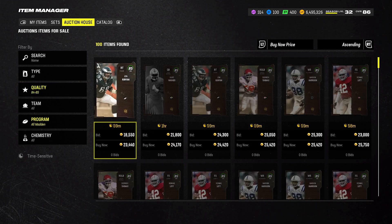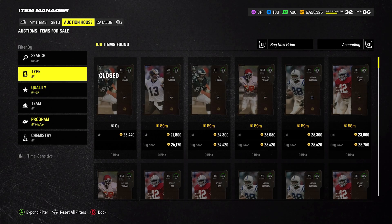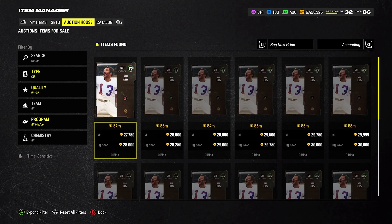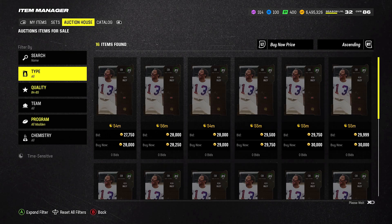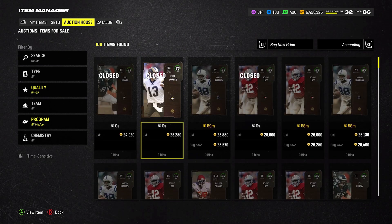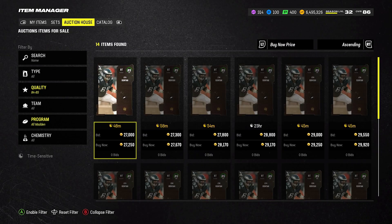85s are going for 24,000, 25,000 coins — 23,000 coins. Let's sort down; they might be evening out now. Around 28,000 coins. Basically what you want to do is go to the 85 page, see what they're selling for — 25, 26, 26, 27, 27 — and see if you can snap them cheaper, like at 15,000 or 20,000 coins. Find some cheap snipes there.